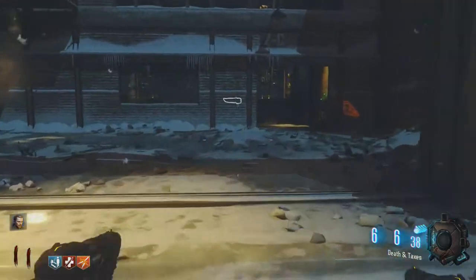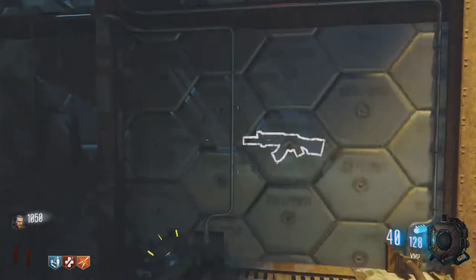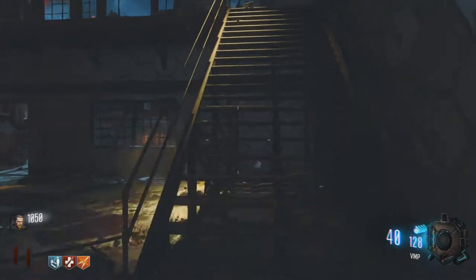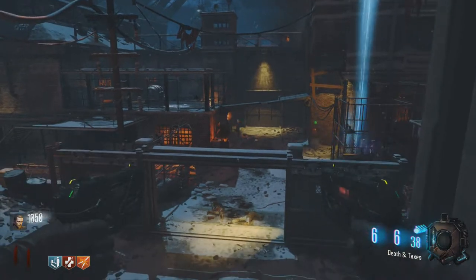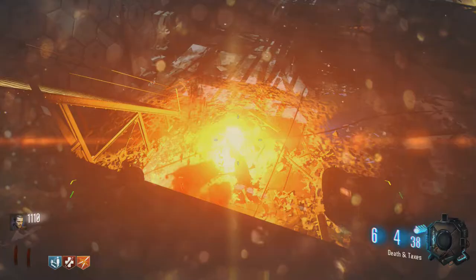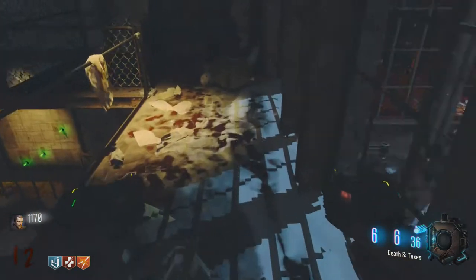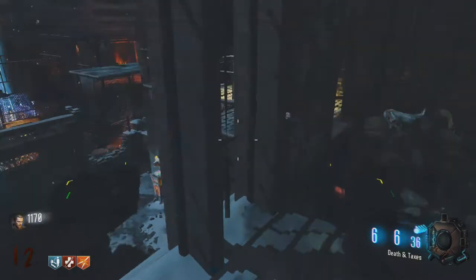I'm going to go up here and camp a little bit more to get some more money, and then we can head out again. The gun I actually want to pack-a-punch is this one. That round between 10 and 12 is when the dogs come the second time — the first time is between 5 and 7.